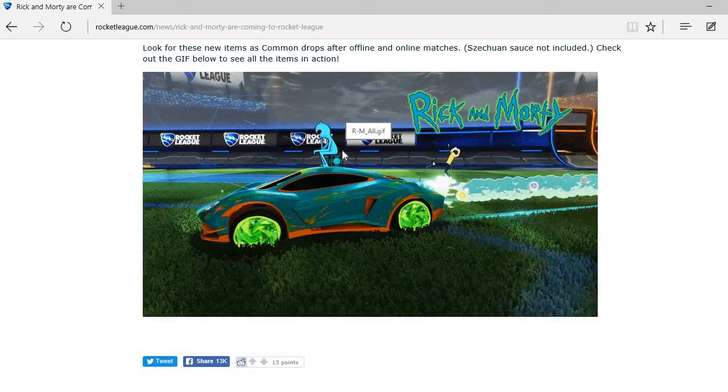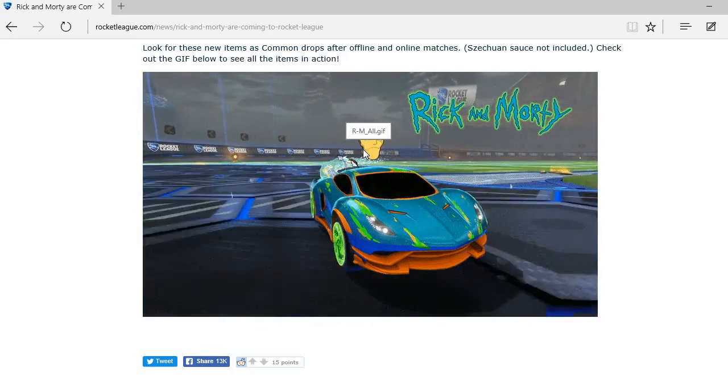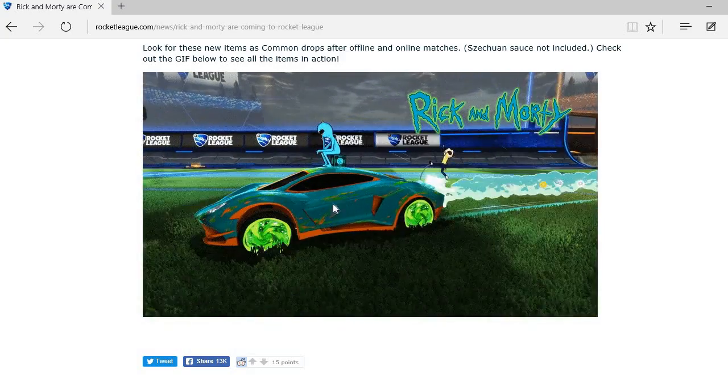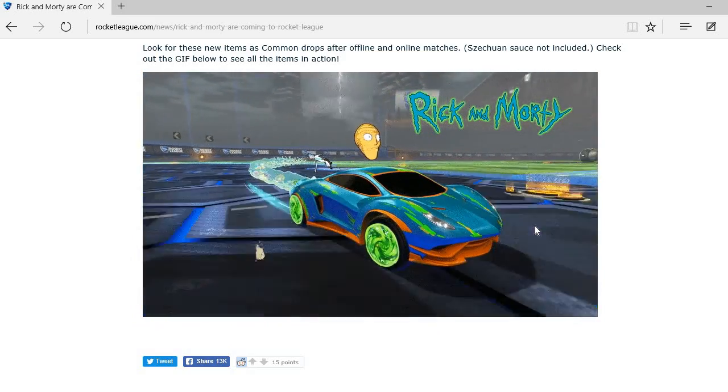So here's the Chromalum Topper. Here's Mr Meeseeks and here's Rick, and then you saw the Morty antenna and there's Mr Peeper Butt Head. We've also got this Endo decal which I'm not sure about, the Sanchez DC 137 wheels, and the Orange Endo.